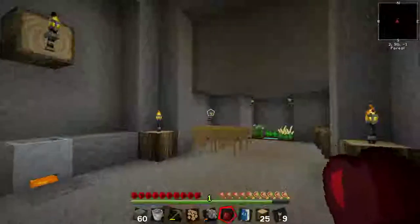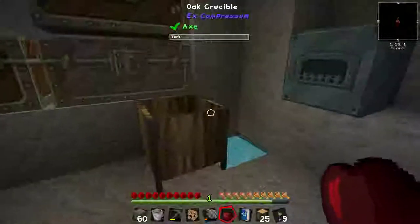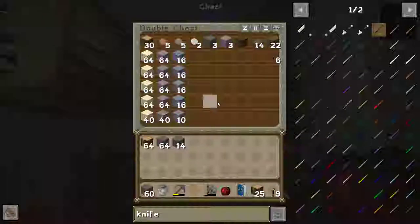Each one of those burns for as long as it normally takes a vanilla furnace to smelt one ore or cook one thing. So you turn one piece of charcoal into eight pieces of tiny charcoal, and then you don't waste any — although it's kind of not that big of a deal.